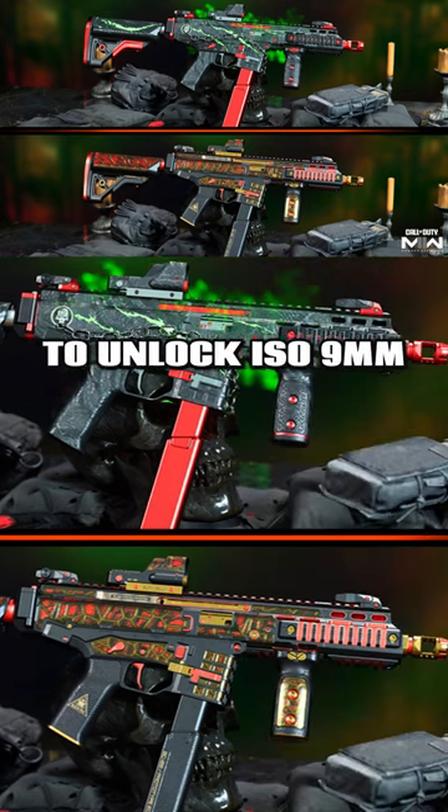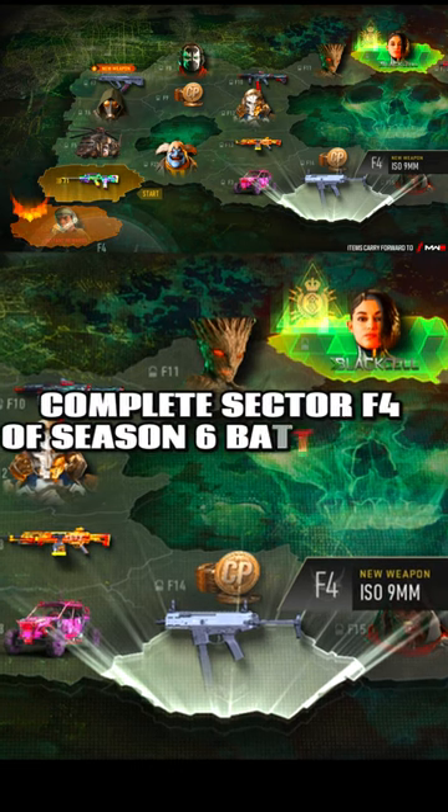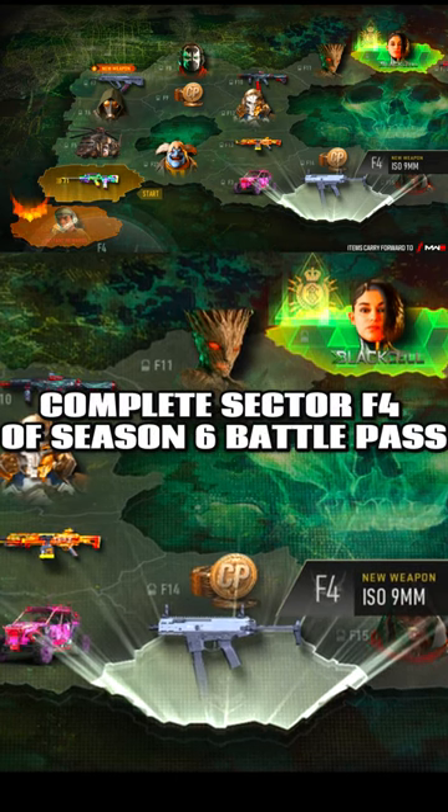Similarly, to unlock the ISO 9mm SMG, all you need to do is complete the free Sector F4 of the Season 6 Battle Pass.